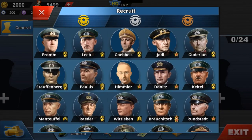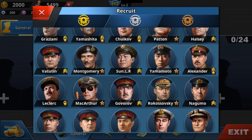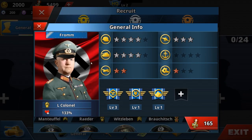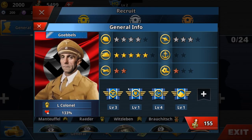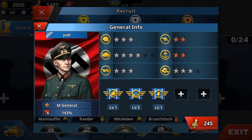Let's have a look at the generals first. Oh my god — we got so many German generals! Very good. We also have the Nazi flag at the back — very nice. We've got Joseph Goebbels, he's a tank general, and Jordi — or Joel — also one of the Nazi generals.